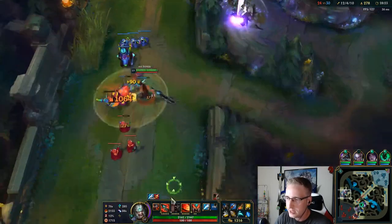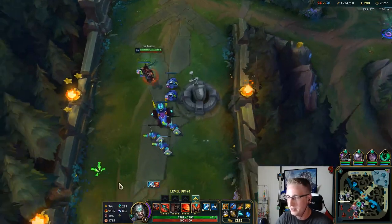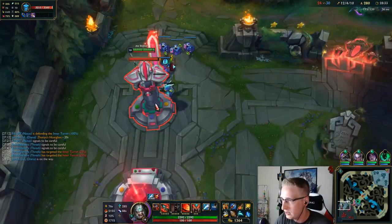In this game, it looks like Xayah is probably going to go Tabis and maybe even a Guardian Angel. I've got a Guardian Angel on two people, and potentially even a third later on.